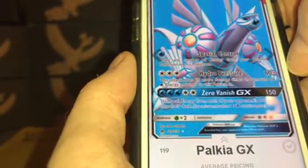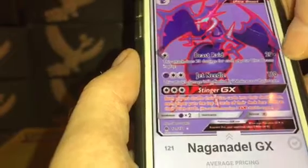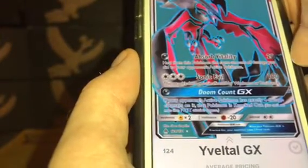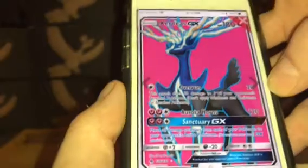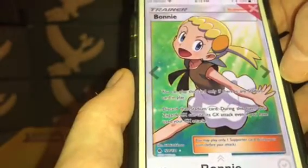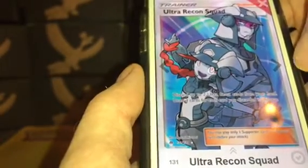Now we're into the Full Arts. Palkia GX Full Art: $3.62. Greninja GX Full Art: $11. Naganadel GX Full Art: $8.78. Zygarde GX Full Art: $8.70. Dialga GX: $3.51. Yveltal GX Full Art: $7.30. Xerneas GX Full Art: $8.30. Ultra Necrozma GX: $18.69. Lucario GX Full Art: $6.25.